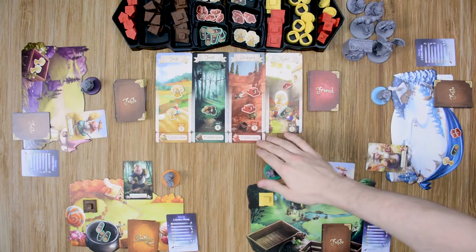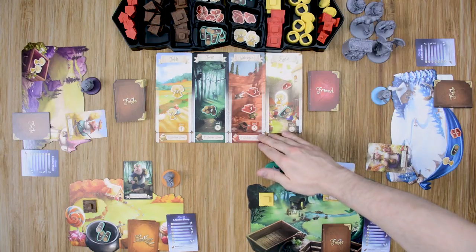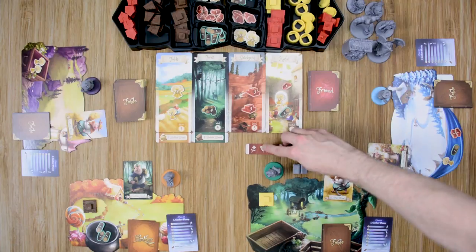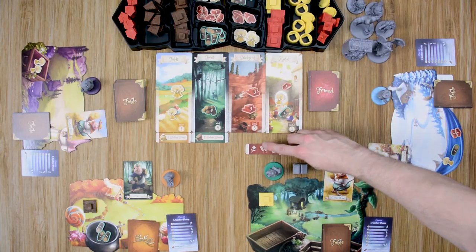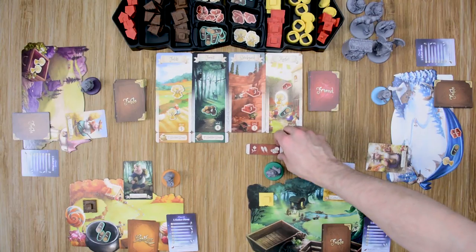The other thing to cover is the first builder bonus. When you complete a house, if it is the first of that type built by any player, you earn the first builder bonus of that type. You take the tile and collect one reward on the back — all tiles have the same rewards. You can either choose to take one friend, two fables, or one of each resource.